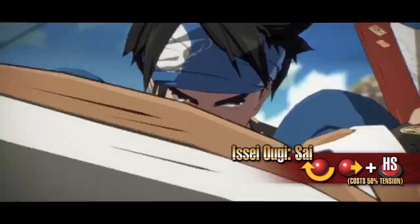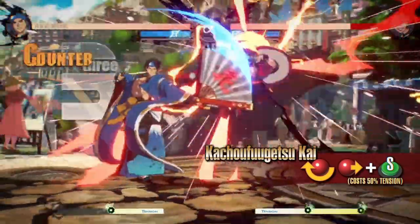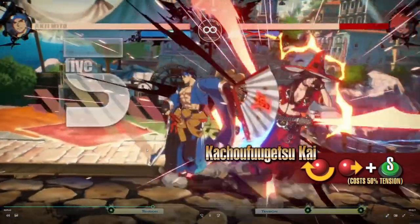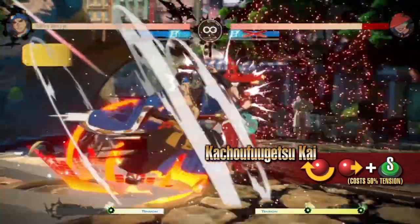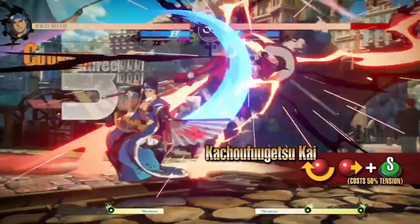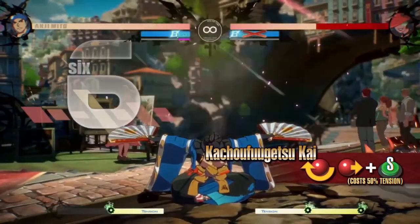Kachoufugetsukai — Anji performs a counterattack that reacts to an attack from the opponent. The move is invincible during the startup, and its property changes if the opponent is close to Anji when the counterattack lands, dealing massive damage. It's so satisfying how he goes into that parry state, just holding it there, and then as soon as Ino hits him, he starts it. So it's basically like a reversal super, but instead of having invincibility and just attacking like most characters, Anji's is a parry — and it does way more damage. It does half health on Ino.